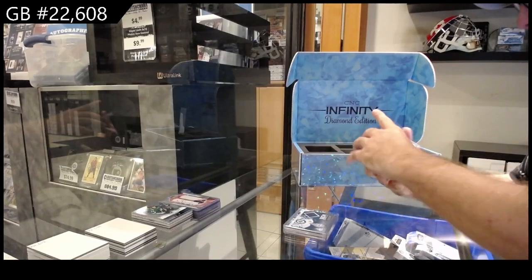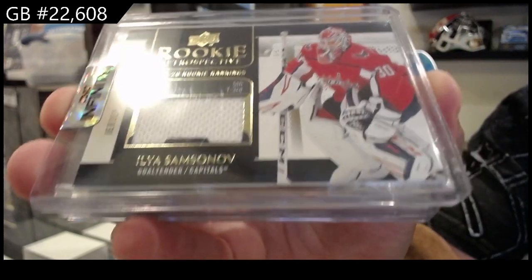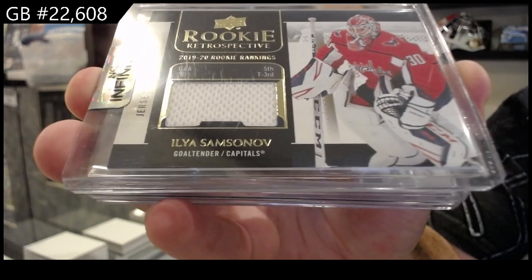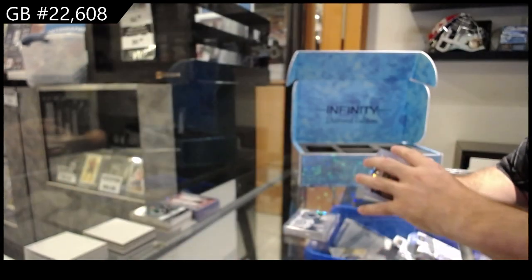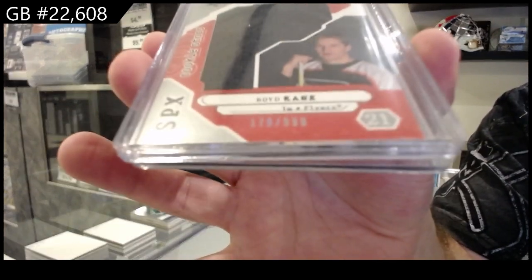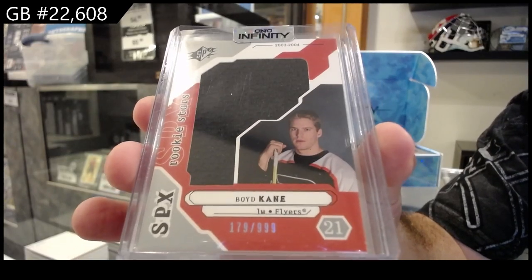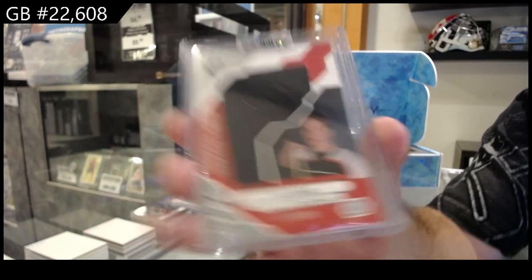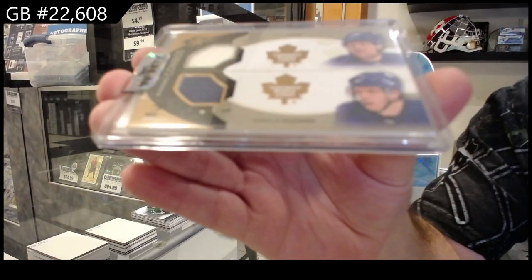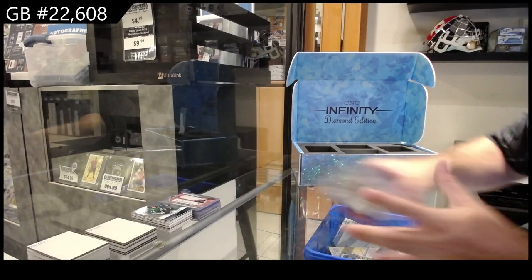A rookie retrospective jersey for the Capitals of Samsonov. We've got an SPX rookie jersey to 999 of Boyd Kane for Philly. And we've got a dual jersey for the Maple Leafs of Kuliman and Kessel. What is up with Phil Kessel not even getting a tryout, by the way? I feel like that's such an odd thing.